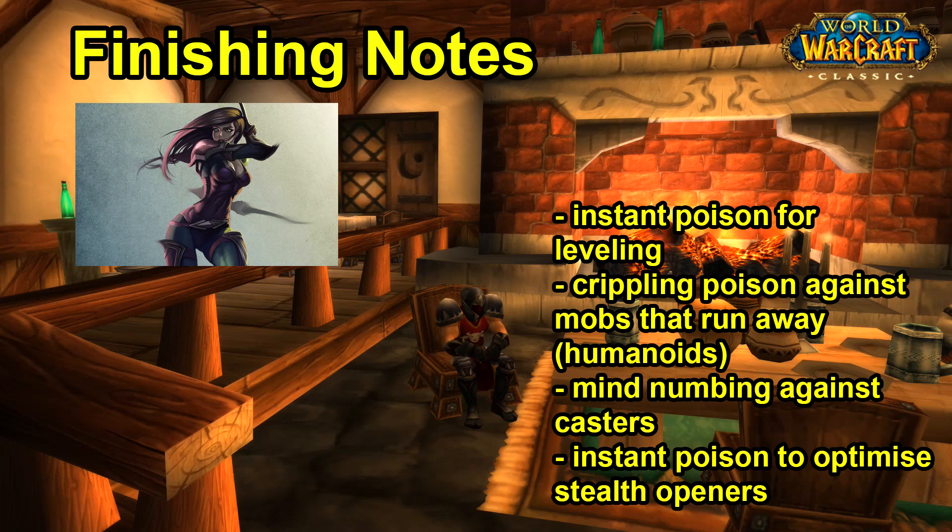When it comes to leveling, you're generally just going to apply Instant Poison on both weapons. But I'd recommend ranking up Crippling Poison because it's extremely useful against enemies that run away in fear — which can pull more mobs, which is extremely irritating. Just quickly swap to Crippling Poison on your main hand when enemies are about to flee and you can probably finish them off before they reach more mobs. Mind Numbing Poison is also worth ranking up if you have the money, since against caster mobs it increases their cast time and makes Kick easier to land. Wound Poison can be useful against self-healing enemies, but generally it's just better to kick the heals.